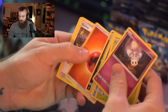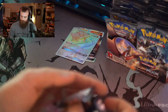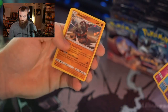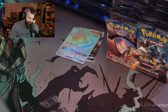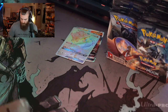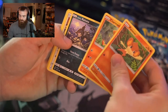Next pack — a reverse holo Pansage and a non-holo Malamar. Not too bad. Here we go, keeping it moving. Nice — a holo Rhyperior! We'll keep those out. Speaking of which — let me know in the comments: do you have a master set, are you working on one, and what set would you want a master set of? I think everyone's answer is going to be the first edition.